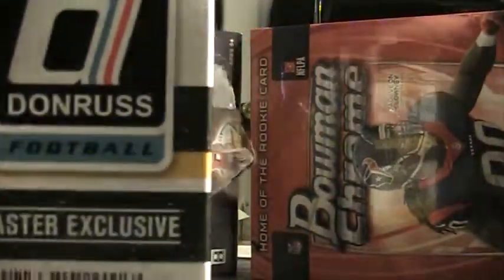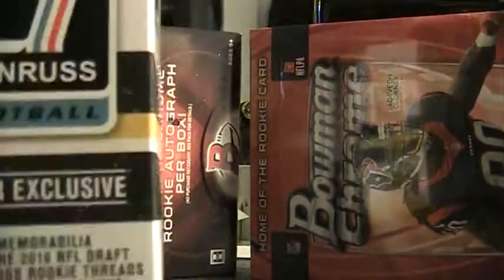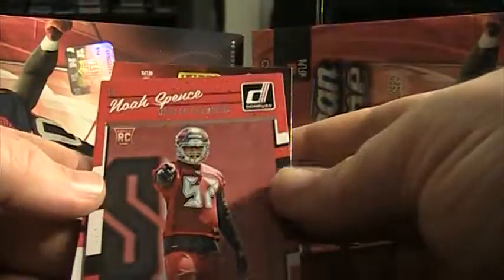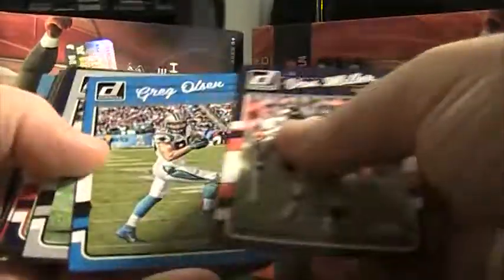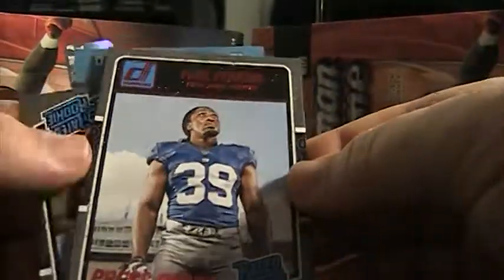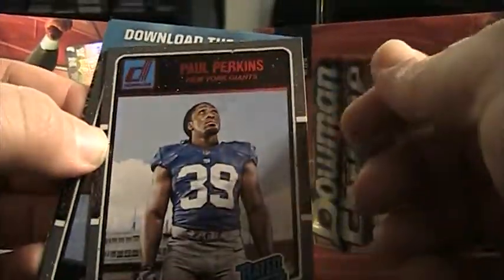See if we can keep this under about 10 minutes. Yeah, we can break those two Bowman Chromes you see there in the background. That was all base. Noah Spence. Here's a Paul Perkins rated rookie, press proof — not numbered though.